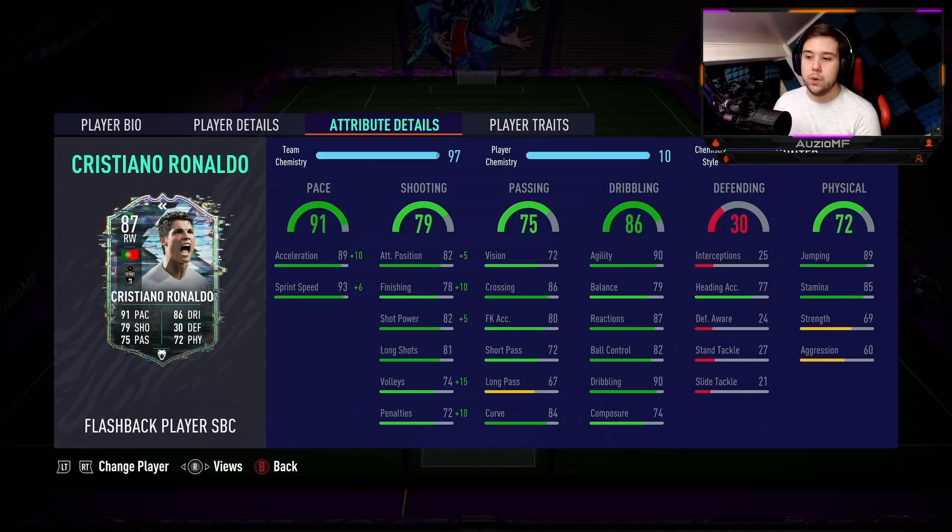The Hunter Chem style for me is the way to go — it is just so beautiful on this card. He's got 90 agility already, so you don't really need to touch the dribbling stats apart from that ball control. Just give him max pace, make his shooting ability really good as well. 99 acceleration, 99 sprint speed — this guy is going to be insanely fast. Shooting ability: 87 attacking positioning, 88 finishing, 87 shot power, 81 long shots, 89 volleys, and 82 penalties.